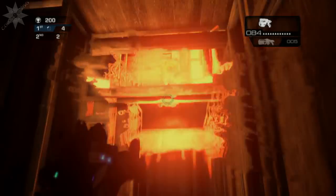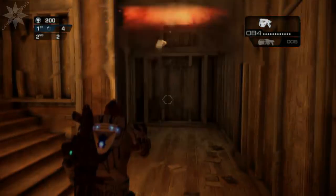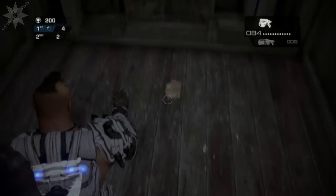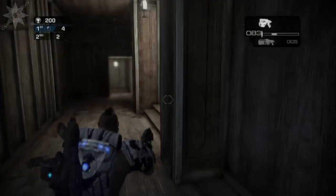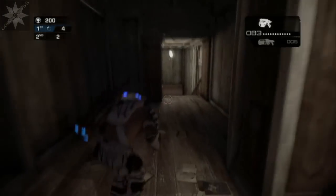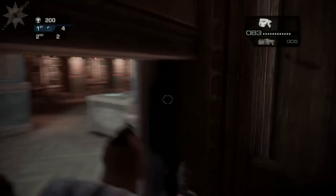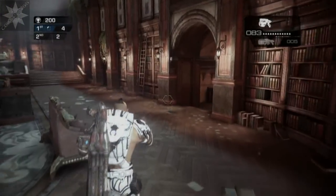To start it off, throw two grenades up here. You do need to get to the right spot, and it does need to be two grenades, otherwise that painting will not drop. If the painting doesn't drop, that piece of paper will not drop. So what we do is shoot the paper, the screen goes black, and then all of a sudden the whole feel of the map changes — the colour scheme gets this grainy overlay on it. There's a nice little effect.